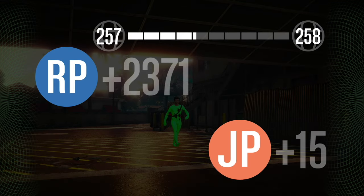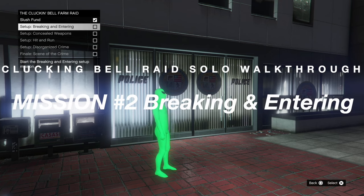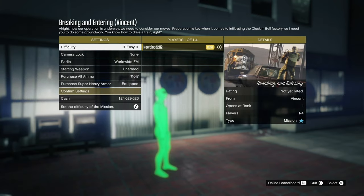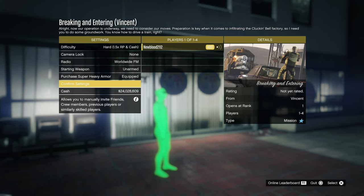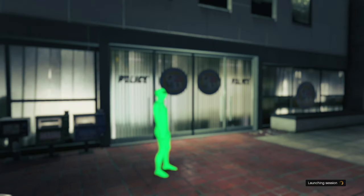On hard difficulty: 15 JP, 2371 RP. Next step is the Clucking Bell Farm Raid setup — Breaking and Entering. Go back to the police station, select hard difficulty. The walkthrough will be on hard for 1.5x cash and RP. Make sure you have all ammo, body armor, and food. Play it by yourself just like any of these missions.